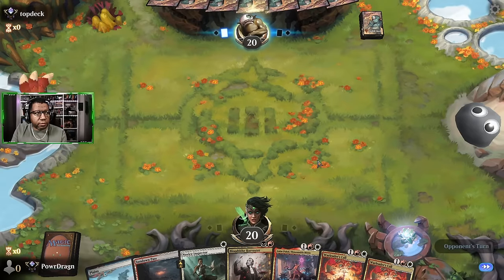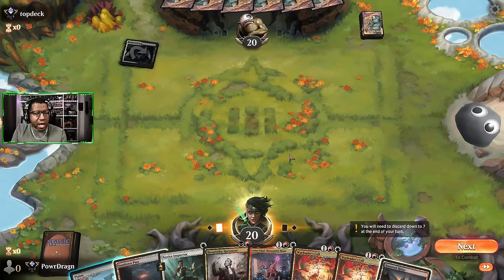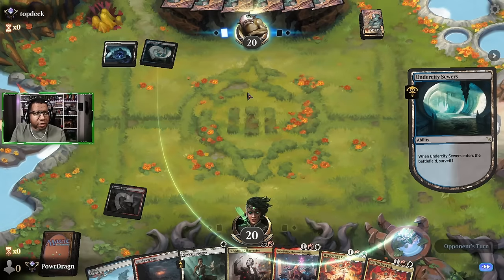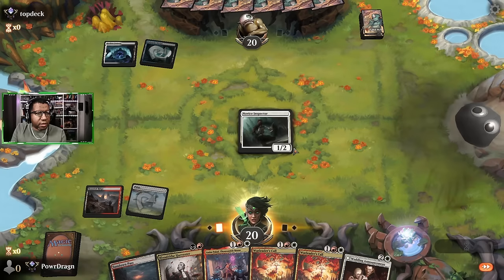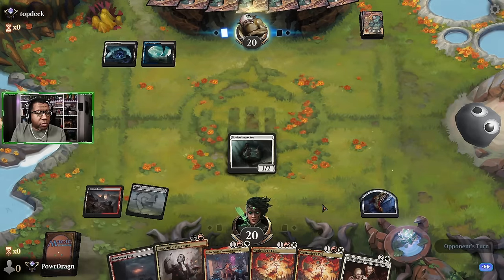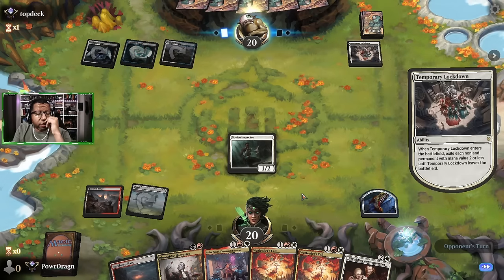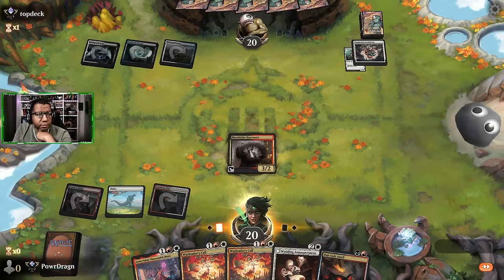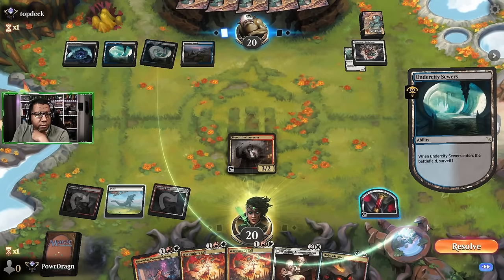This is rough but I'm gonna keep it. I probably shouldn't. It's a third land - still allows us to do Harvester on two which is kind of the best thing we were aiming for anyway. Then we can see about setting some stuff up after that. Oh crap, why did I play that? Sundown Pass would have been tapped anyway so I guess it doesn't matter - we still couldn't play the Harvester. No love there.